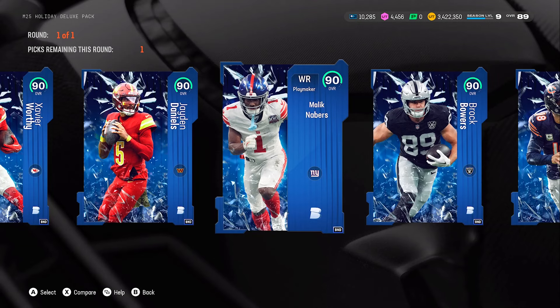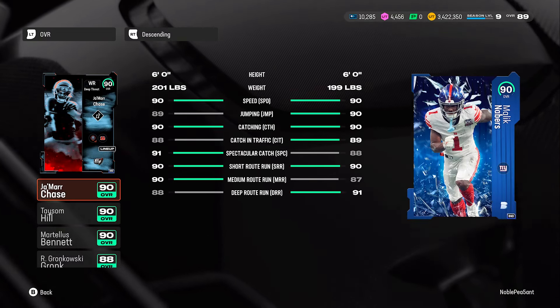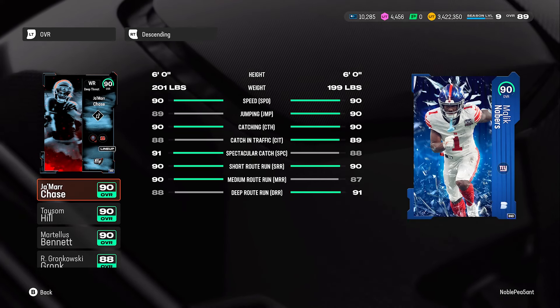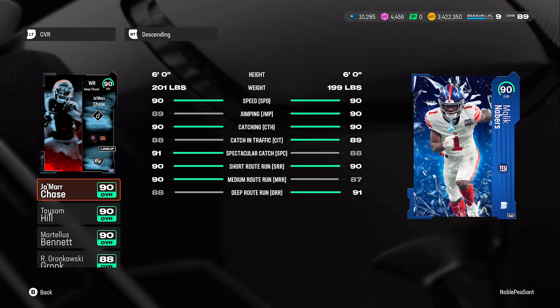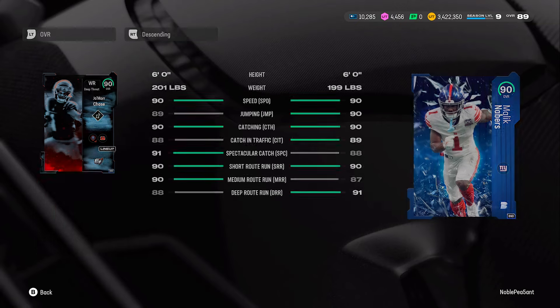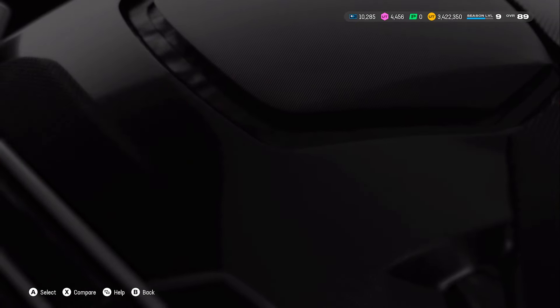Next is wide receiver Malik Nabbers — and this one was actually better than the others. He's six foot, 199 pounds, 90 speed, 90 jumping, 90 catching, 89 catching in traffic, 88 spectacular catch, 90 short route, 87 medium route, and 91 deep route. Out of the three cards we've gone over so far, this is the best one yet. I actually like this card — pretty decent, well-rounded stats.